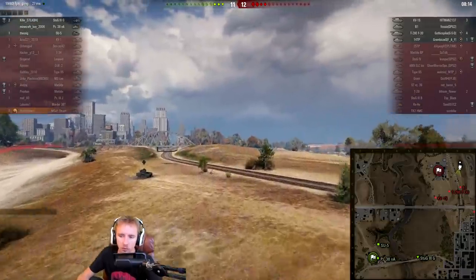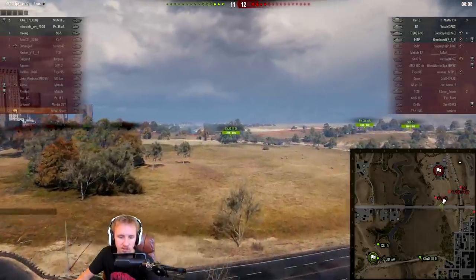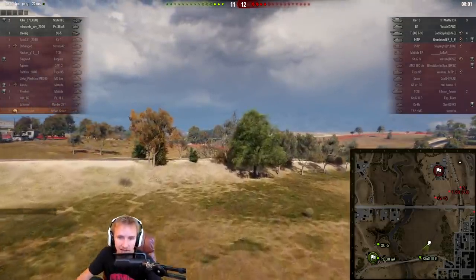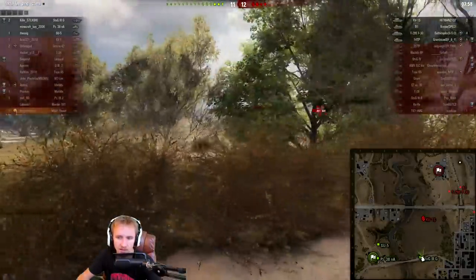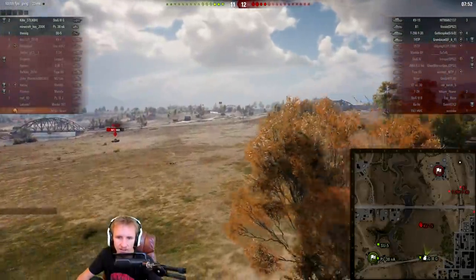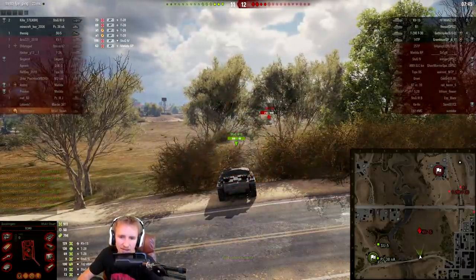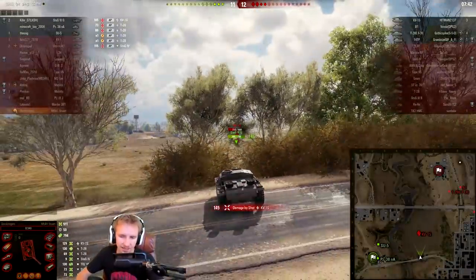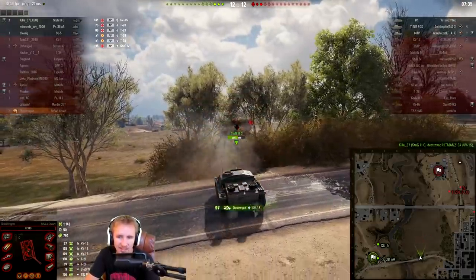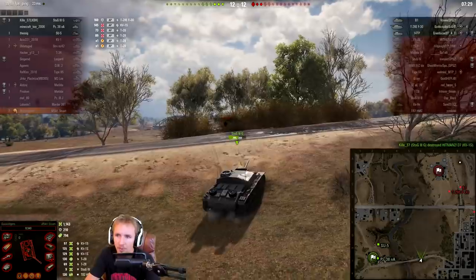Once you've spotted all of the enemy tanks, you've got to get forwards and try and take up an advantageous position. The Stuk 3G's advantageous position is going to be right along this ridge line — a very powerful bush to use, especially in a light tank or tank destroyer at the start of the game. However, the Stuk 3G doesn't pull back behind the bushes, meaning he gets spotted. The KV-1S puts one shell in, but the Stuk does manage to finish him off and his armour manages to bounce 160 damage from the T-28.